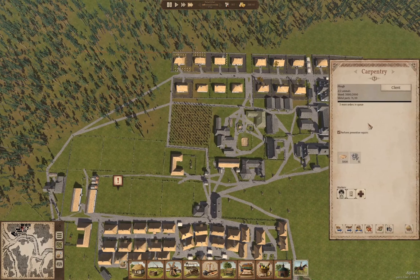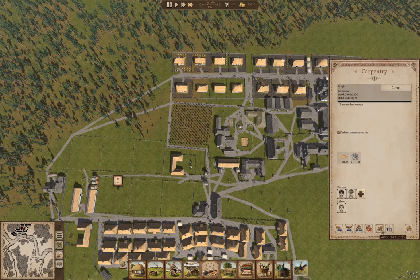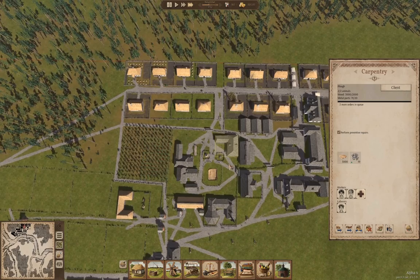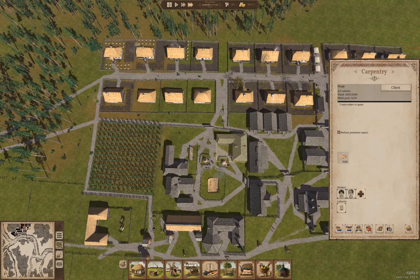Now how's this coming? We need five more metal parts. That gets us... one more metal part — okay, we got it coming. And now we're going to build a plow. There we go — a plow will be delivered.